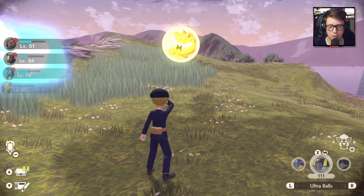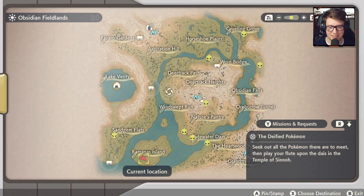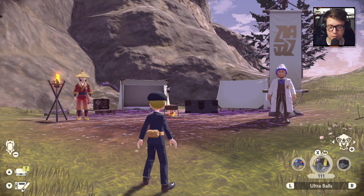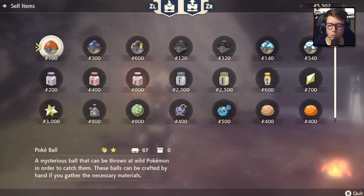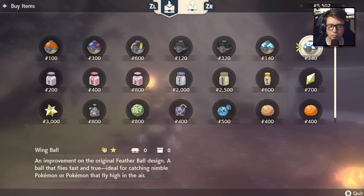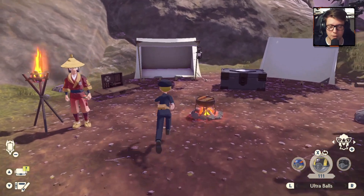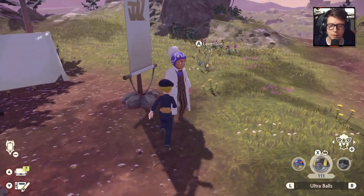Sweet! We got Landorus and we got Chimchar in this video. It's fantastic. Now we can get the heck out of here. Let's go back to the Fieldlands Camp, rest and heal up. I'm gonna buy a bunch of Flying Balls. I want to do some shopping first. Wing Ball — I'm broke, didn't realize. Let's rest.